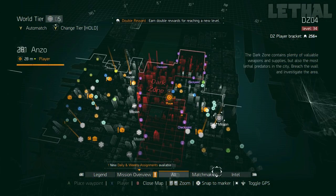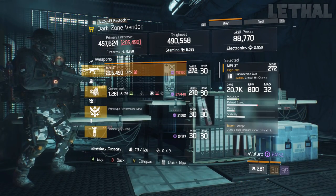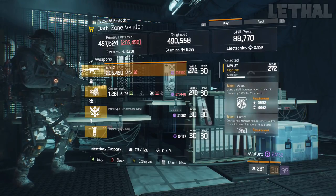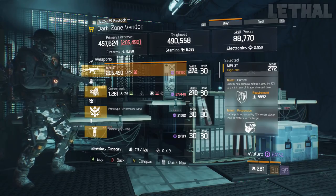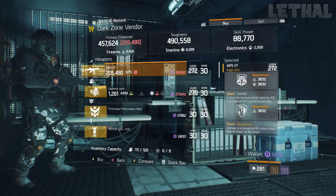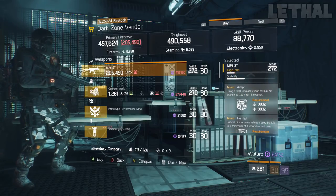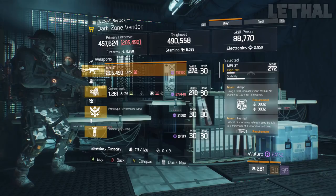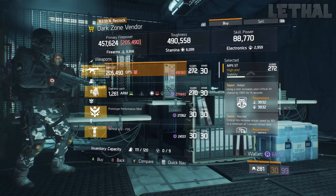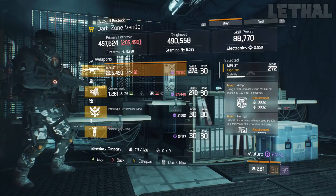A few spots down, you want to stop by the East 46th Street Checkpoint. The first thing you want to look at is this MP5 ST. What it comes with is 22% critical hit chance, 272 gear score, and for the talents it comes with Adept, Hurried, and Responsive. This is a really good pickup for a D3 build, whether you want to use that for PvP or PvE. The only thing you really have to do is get rid of Adept, go for something like Deadly, and this will be an awesome pickup. You already have Hurried, which is really good on a shield build, and Responsive for the damage. Adding Deadly will give you even more damage, so if you are in need of this MP5, definitely pick it up.